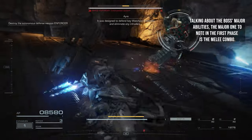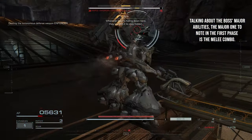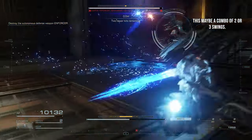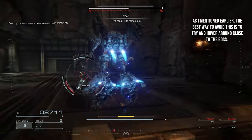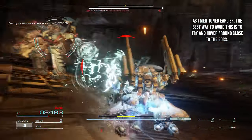Talking about the boss's major abilities, the major one to note in the first phase is the melee combo. This may be a combo of two to three swings. The best way to avoid this is to try and hover around close to the boss.